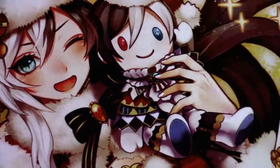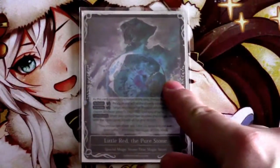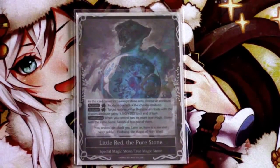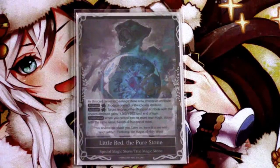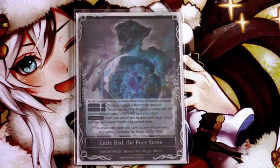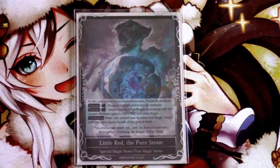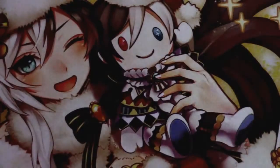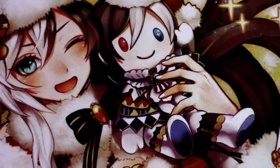Last but not least and the staple of every Yamada deck ever — Little Red, the Pure Stone. Another example of a free or basically very low-costed resource. You do have to tap it to give him the plus 200/plus 200, but when Yamada taps eight times, that's an extra 1,600 damage for what's essentially free if you're already comboing off. It goes in your stone deck, it's a free pump you don't have to worry about finding, and it just sits on the field waiting for you to use it. This card will forever be used in the Yamada deck as long as Yamada is popular.